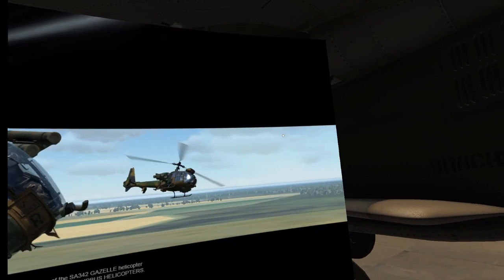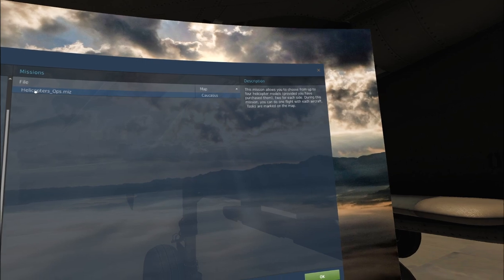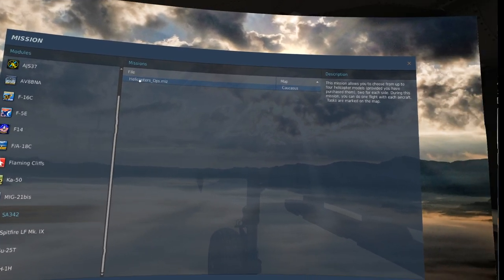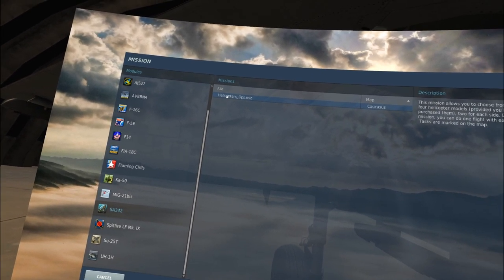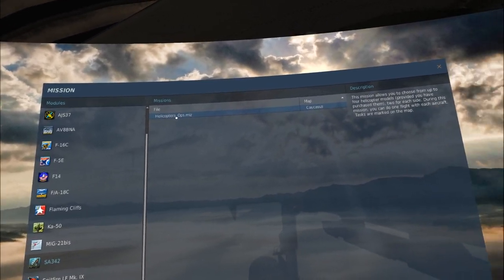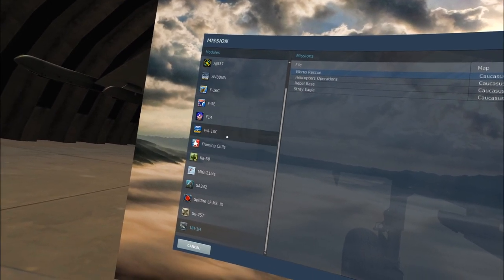On the default map, you've got static tanks, moving trucks, static trucks, and the piloting skill mission — really not much, kind of disappointing. Under missions, you've got one mission. Granted, it's a neat shared mission made for all four helicopters in DCS World, so if you own the Huey, KA-50, MI-8, or the Gazelle, you can fly it — but it's still just a single mission.